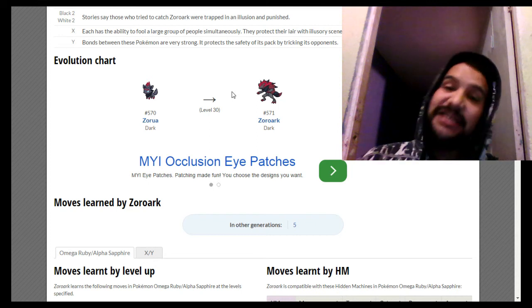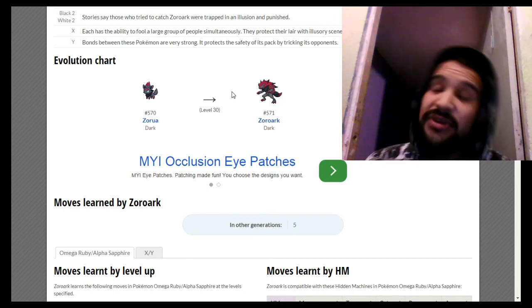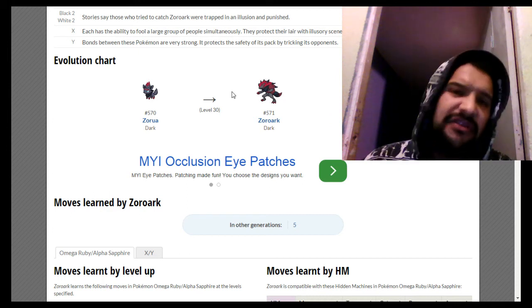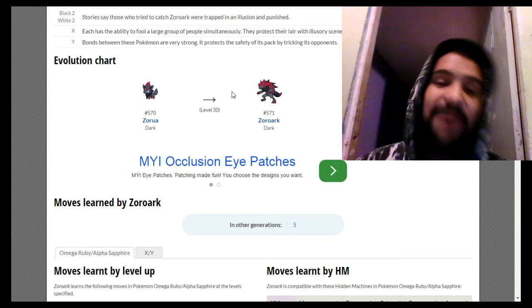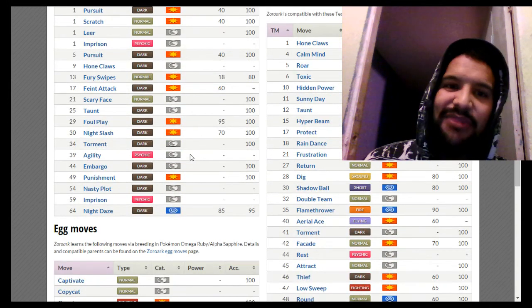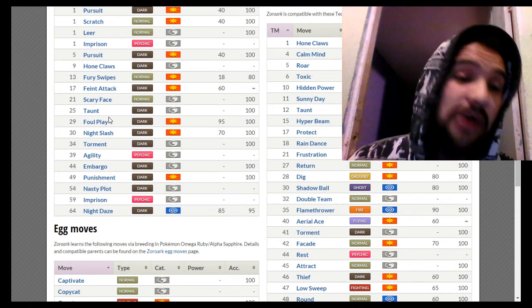If you're really tricky and like taking huge risks, predict your opponent to switch, get a free turn of setup, then sweep their entire team. But be careful with Mach Punch — once they find out it's Zoroark, watch out for Mach Punch. You can respond with Sucker Punch, and since you're probably faster than most Mach Punch users you'll do solid damage. Moves worth considering include U-turn, Night Daze, and Pursuit — Pursuit is pretty awesome, consider it when building your Zoroark.